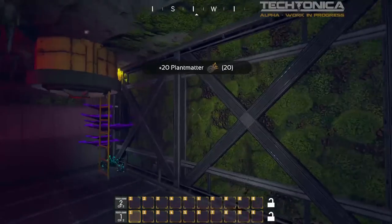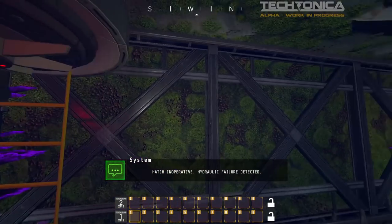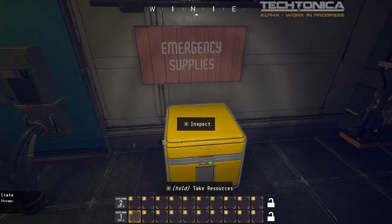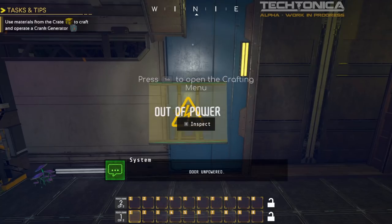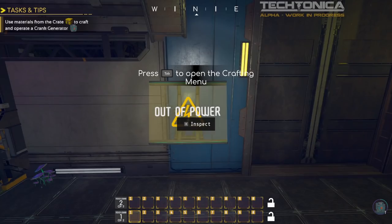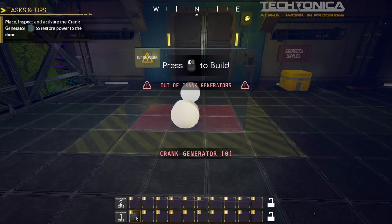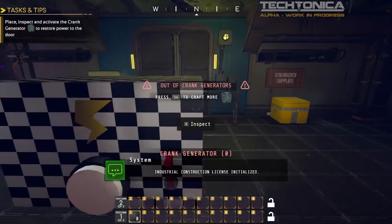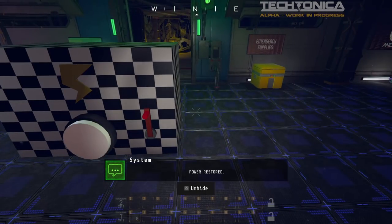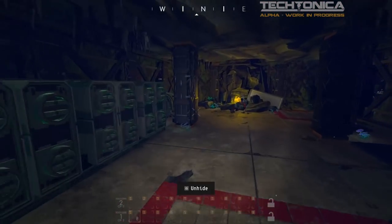We can gather some stuff. This is very much akin to Factorio or Satisfactory where we just start gathering some biomass. We find some random stuff, pick it up into our inventory, and then we can produce a crank generator. We see in the lower right-hand corner that there is a production queue, and now it comes up so we can build our first little thing. We inspect it, activate it. This seems extremely basic, but it's just to introduce us to various mechanics as we progress through this area.